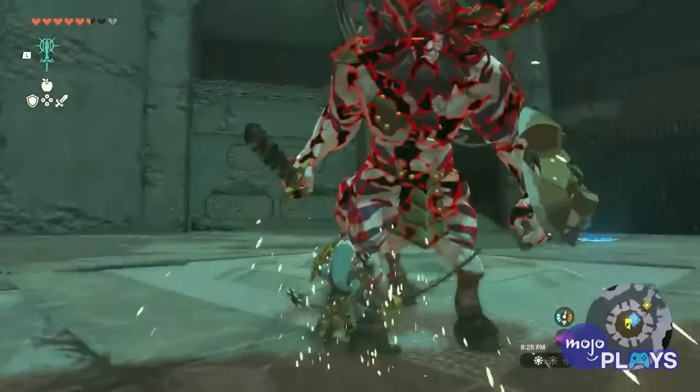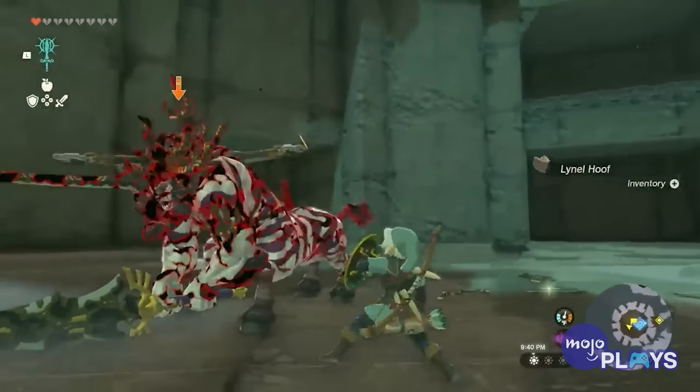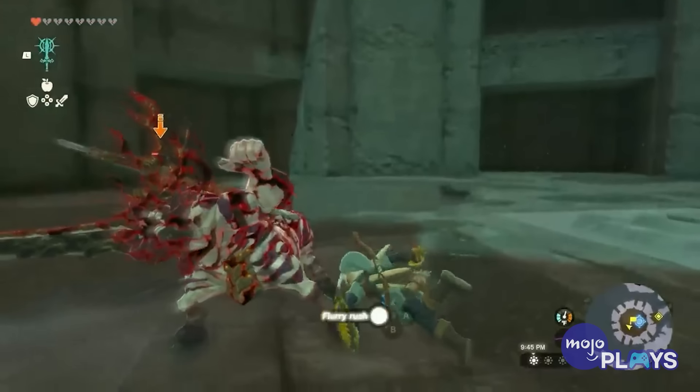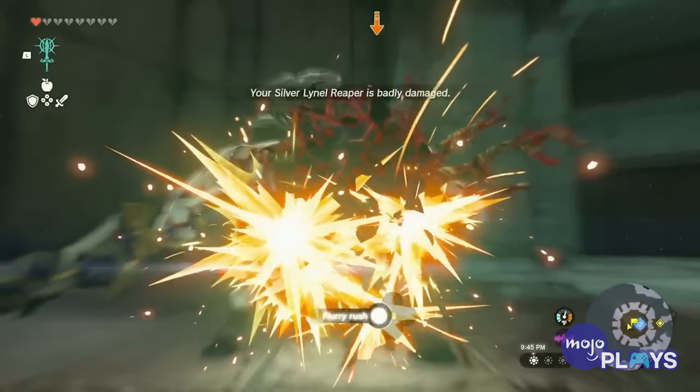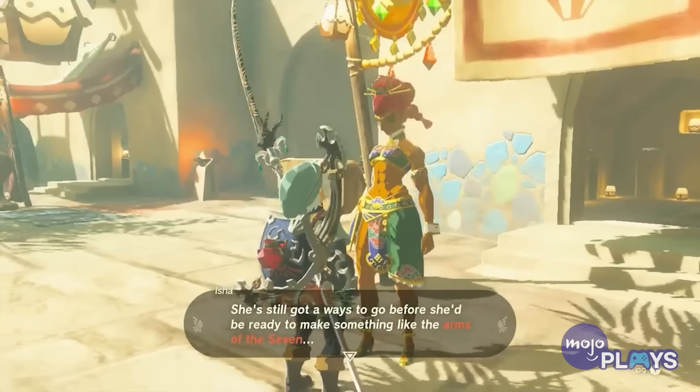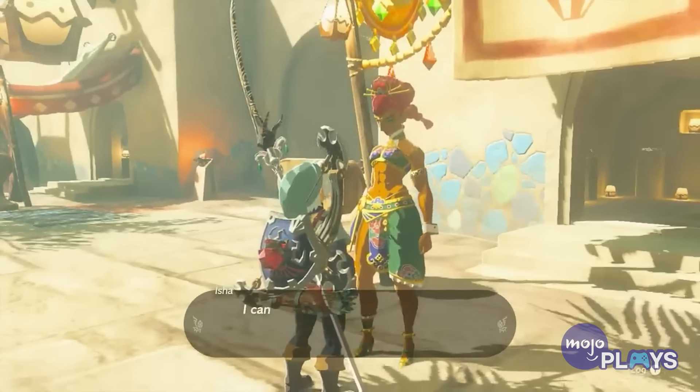However, it can reach up to an attack power of 60, making it one of the strongest bows you can find. Of course, fusing the proper materials onto arrows used with this bow will make it even more destructive. Because you need to be patient, it's also far more durable than Phantom Ganon's other drops.